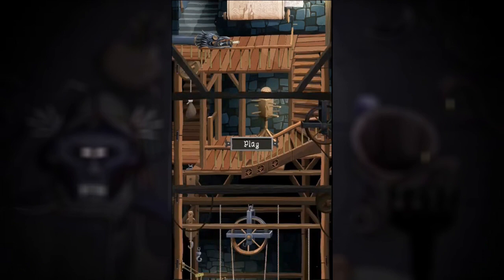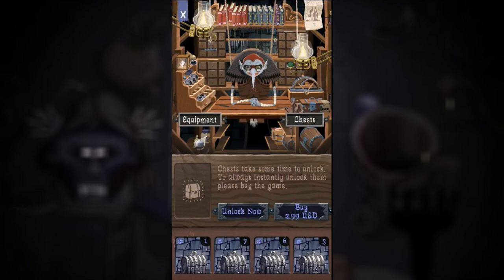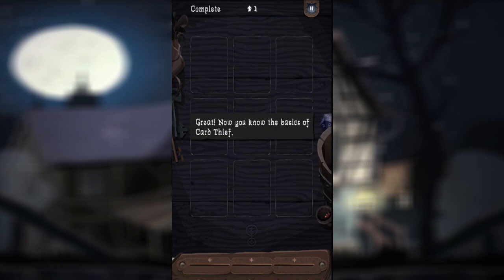This long floor-after-floor hub acts as the guild headquarters. Here you find the guild master, a map to the levels, and your treasure trove. With the guild master you can upgrade your skill cards after completing missions, unlock treasure chests, get stolen goods and coins for unlocking new levels, and even purchase the paid version of the game.